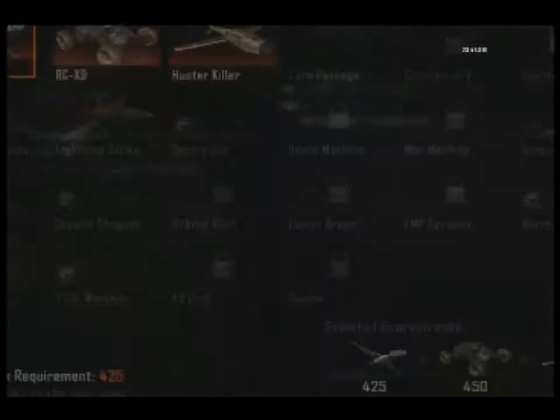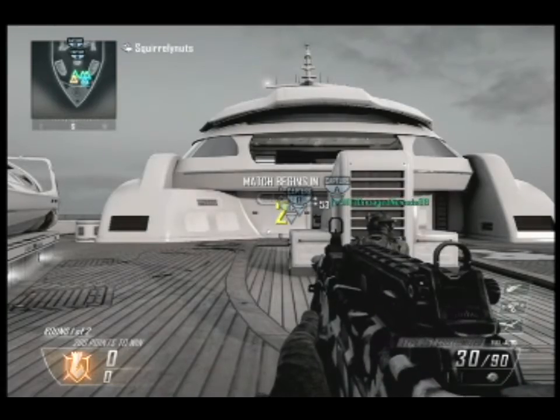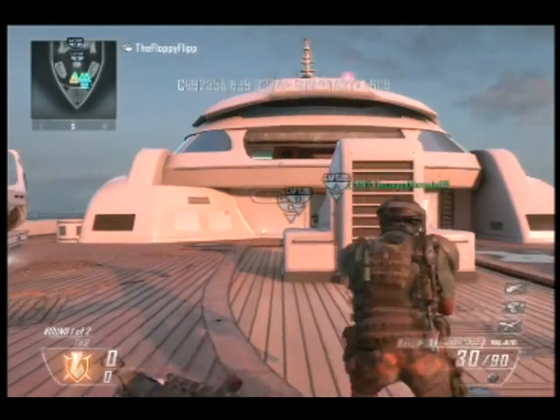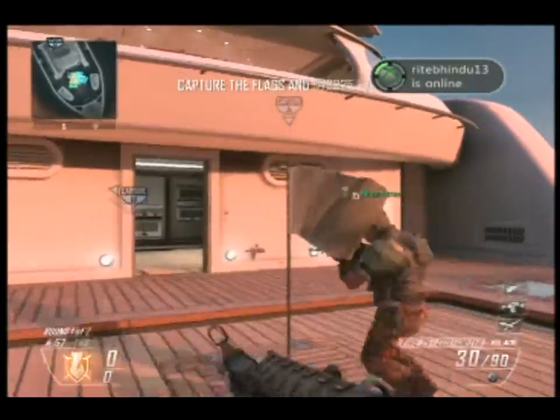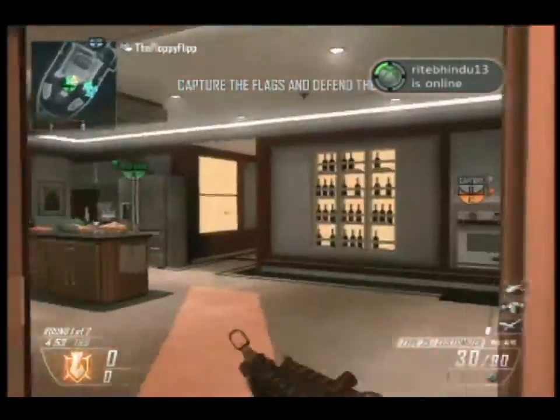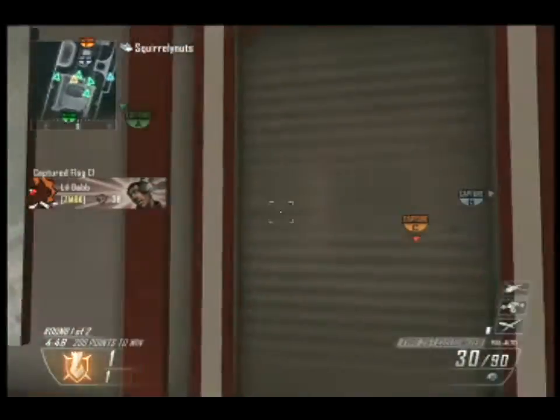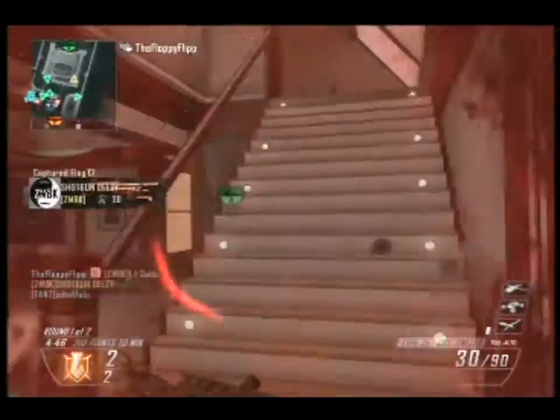Now here are the Score Streaks. With Hard Line in this class, you're going to be getting in people's faces, capturing an objective, getting two or three kills, and sending out all your Score Streaks ready to start up again. This gameplay really shows how this class works.